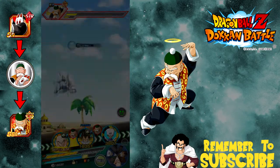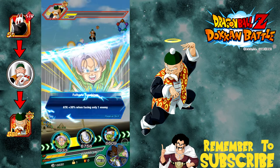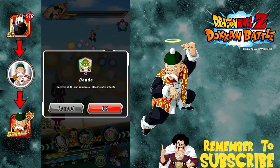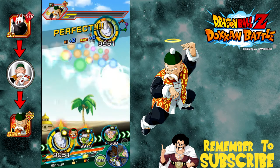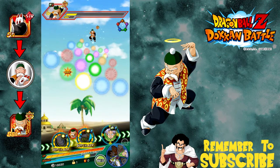We're going to heal up with a Dende — I guess I didn't really need the King Yama when I have a TN with a health boost. We got two more Super Attacks — yeah, he's dead this round. That's how you do it.